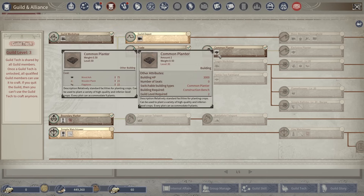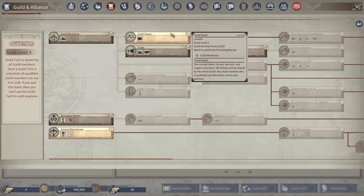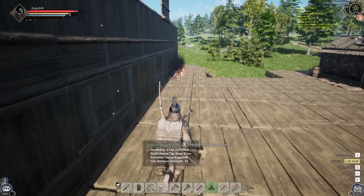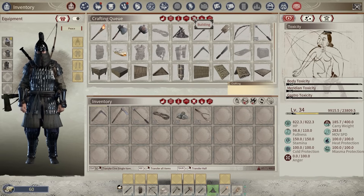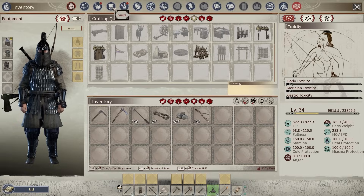Right there — a common planter — and I needed 2900 gold to unlock it. You can see here you need 711 copper coins to unlock that. You're going to need a bunch of coins to unlock stuff, which is pretty interesting. I did unlock the common planter, let's go see if we can make it right now.